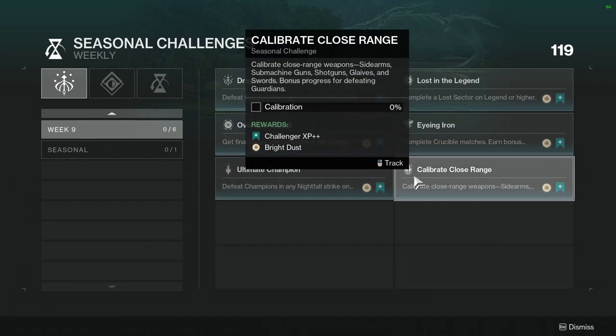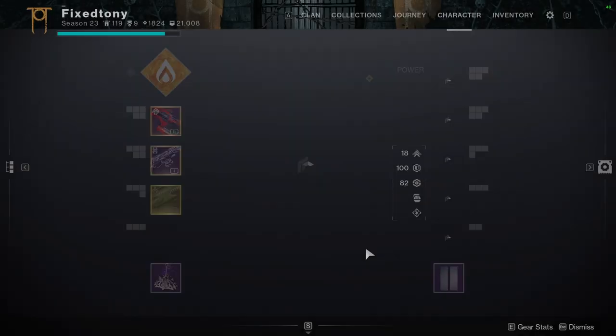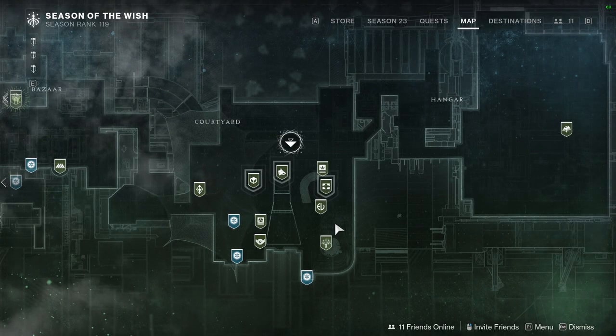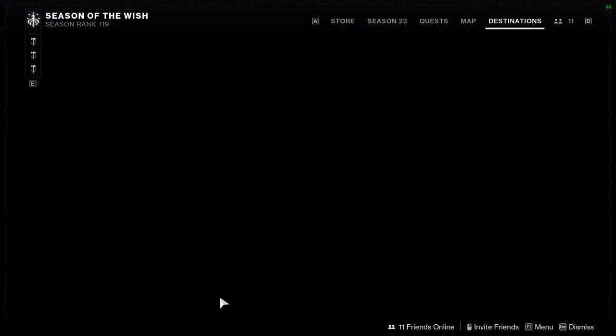Calibrate Close Range Weapons — Sidearms, Submachine Guns, Shotguns, Bows, and Swords — bonus progress for defeating Guardians. I would literally just be using SMGs and Shotguns and running that on the EDZ most of the time.